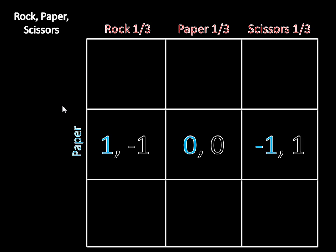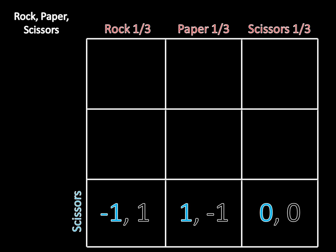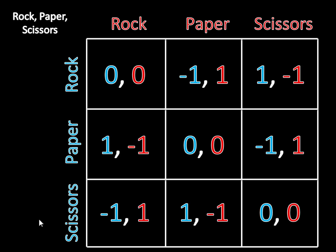Now we move on to the next strategy: paper. With probability one-third, player one earns one; with probability one-third, he earns zero; and with probability one-third, he earns negative one. That all cancels out, leaving an expected utility of zero — so player one doesn't have a better response in paper. And we just have to check the last strategy, scissors: one-third times negative one, plus one-third times one, plus one-third times zero — add those together and you get zero. Player one does not have a better response than his mixture of playing each strategy with probability one-third. If you do the same for player two, you'll see player two doesn't have any incentive to deviate. Therefore, this is a mixed strategy Nash equilibrium.